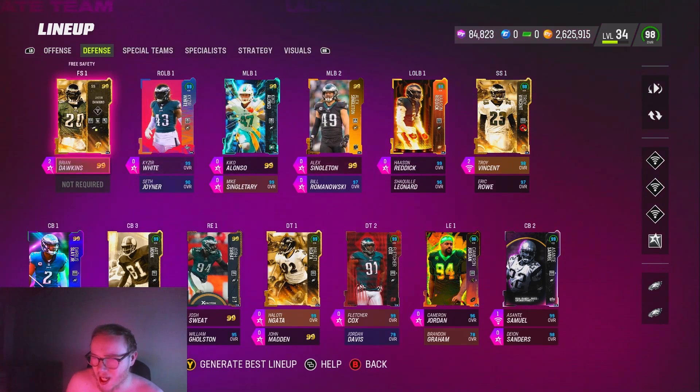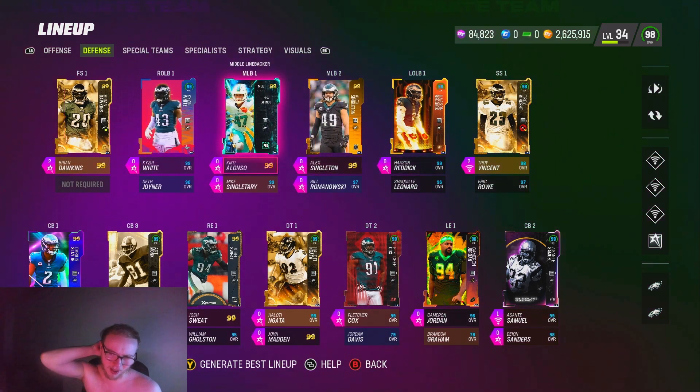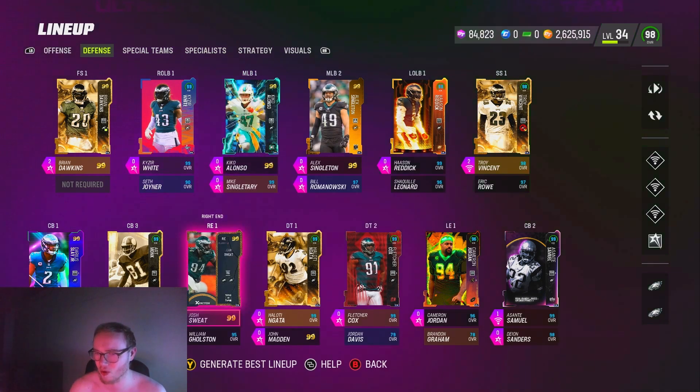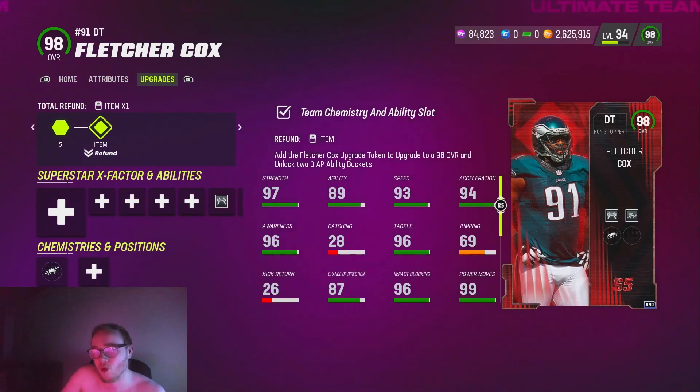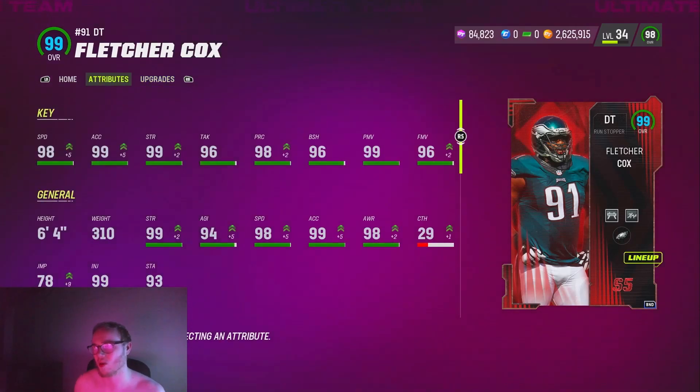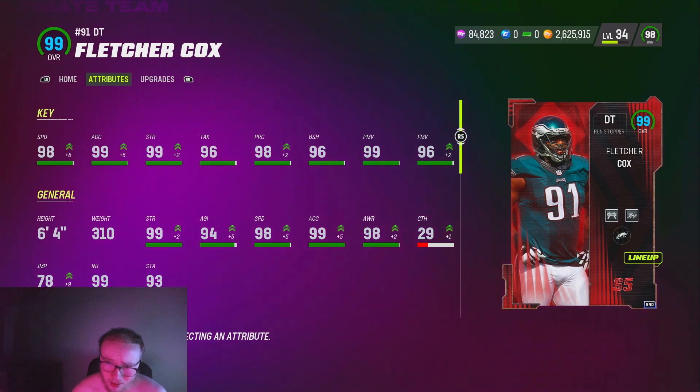You guys are gonna let me know how you like Brian Dawkins even though I already know he's going to be a beast. Since the last time I showed you guys my team, we have made a few changes. I'm at level 34 — it's funny, I'm level 34 and I've only played on my account one day this week, which is kind of crazy. We also have Fletcher Cox — you get the full Fletcher Cox at level 31 with his last upgrade. He's got pretty good stats with the theme team: 98 speed, 99 accel, 99 power move, 96 finesse, 98 play recognition.